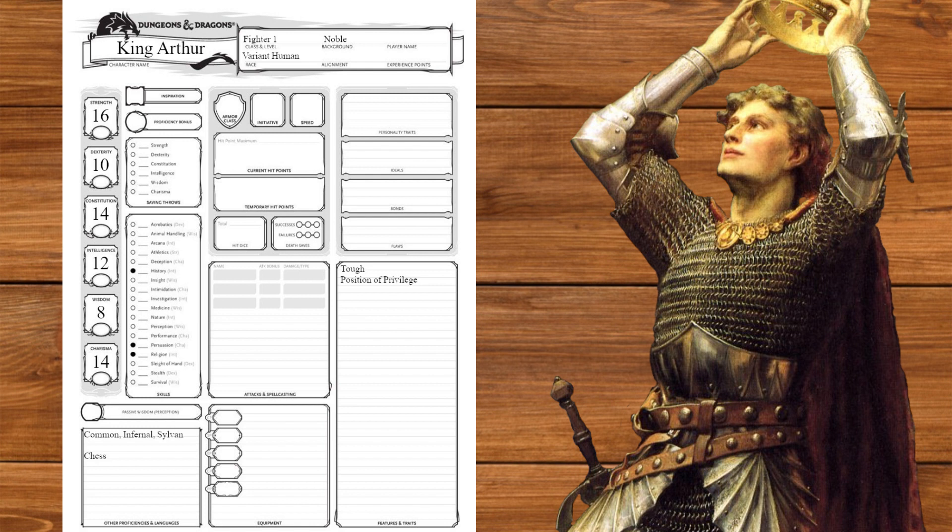For class, we're going to go with fighter. We'll get strength and constitution saving throws, pick athletics and animal handling, and be proficient with all weapons, armor, and shields.